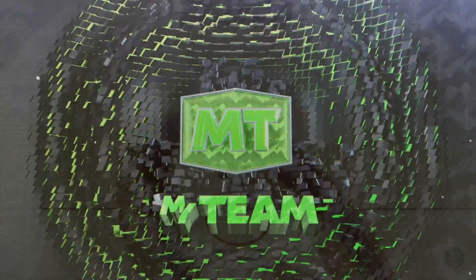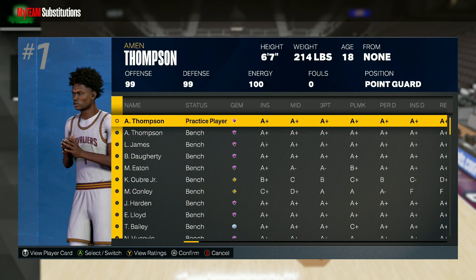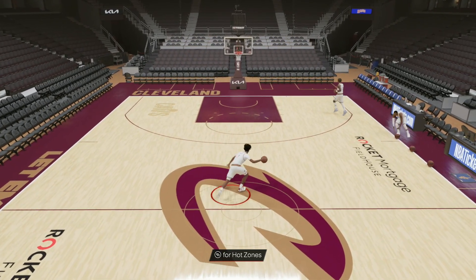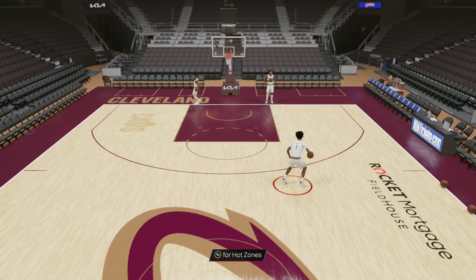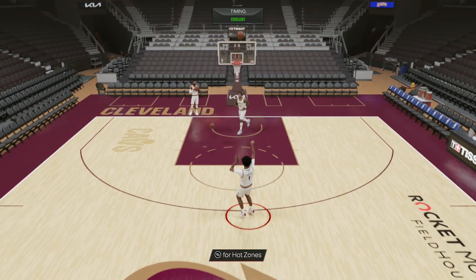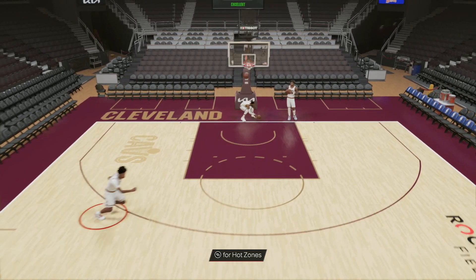Really excited to try this card out in freestyle. Want to take a look at his jump shot, his dribble sigs, and just how the card moves in game. This is the Amen Thompson — looking at his sigs, he's got the curry escape and some pretty good sigs. I believe that is the Steve Francis size-up. But that's a good jump shot — that is a knockdown release. I'm loving that jump shot. What is his release? Because that is absolutely cash.